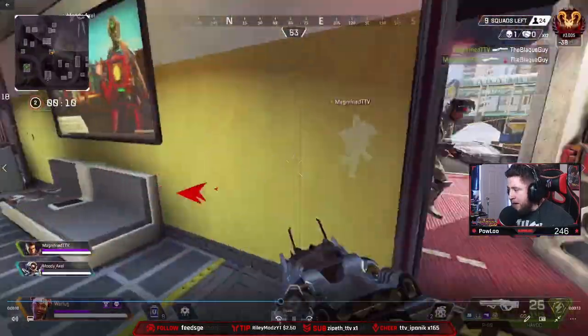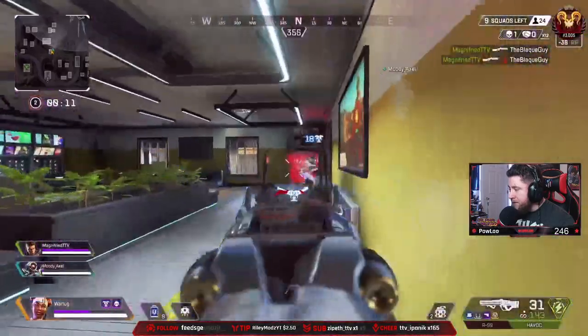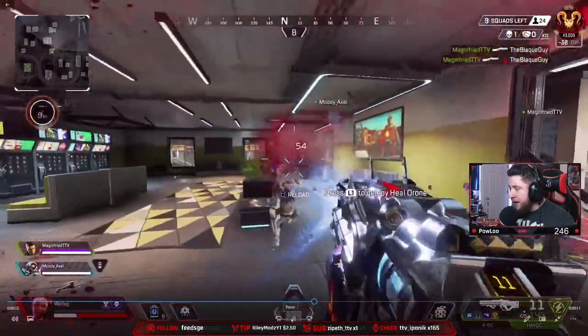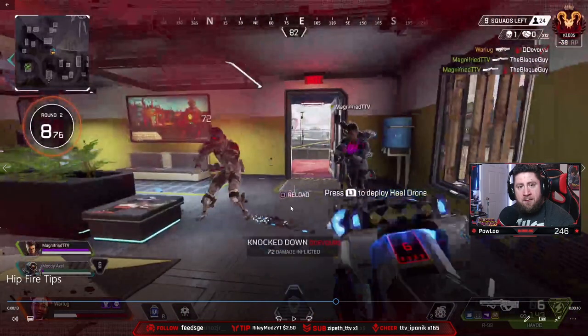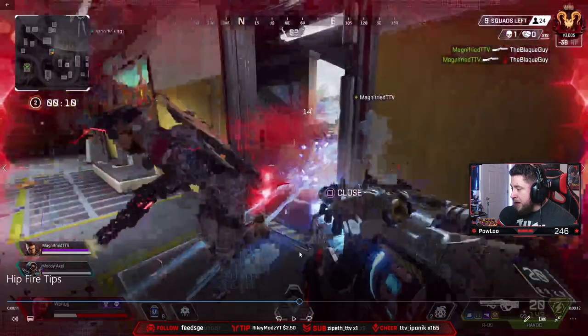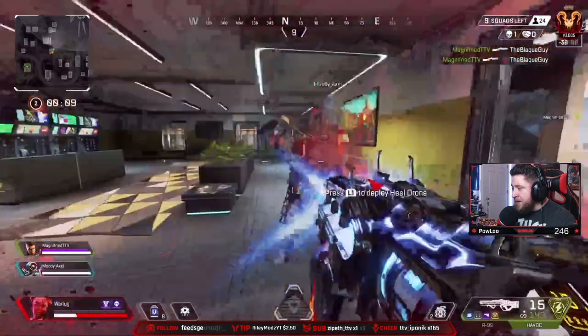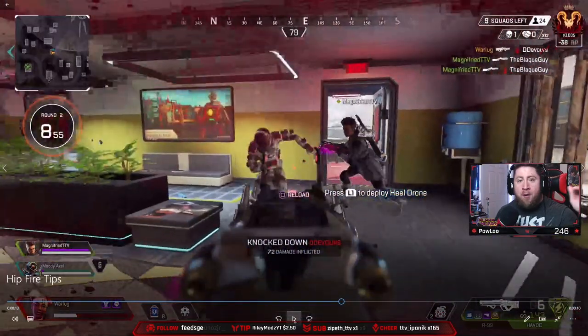There are times when you hip fire and you'll miss a lot of shots. Right at the beginning of my hip fire I had to track him. When I first aimed, look where I'm aiming — I'm aiming too low. But once I put my crosshairs in the center of the screen, watch the difference in how many shots connect. I miss a bunch, then I center the crosshairs and all my shots hit.